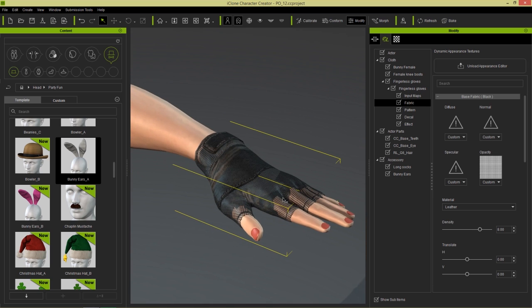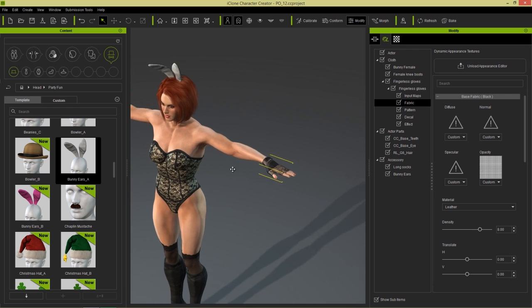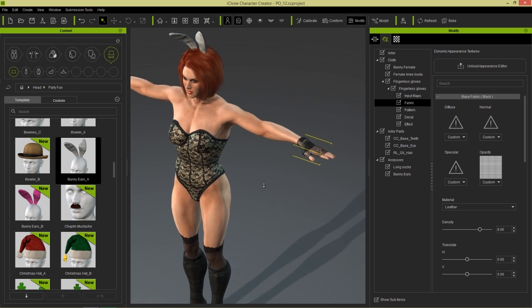However, the fingers seem to be cut off, and we can easily fix that. That's because the mesh is covering the fingers and assuming that they don't need to be shown — so it's kind of saving resources there. Let's go to Conform and just deselect Hide Inner Mesh. And that's going to restore the hands that you see right there. And we have these beautiful mesh gloves right there.